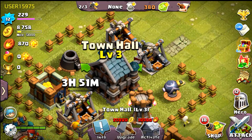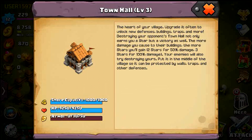Taking a look at the information here, you can see the storage capacity, HP at 9,250, which is pretty good for a level 3, and the armor is at 3,750 if you can activate it. The next upgrade is going to take a little bit — not a day or 12 hours, maybe just an hour or two. Not bad at all.